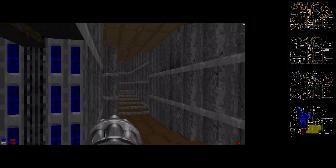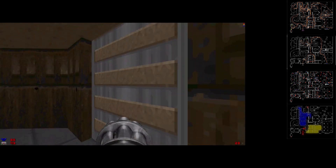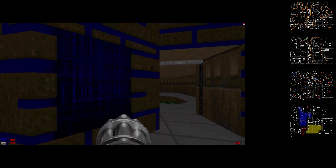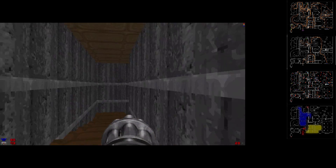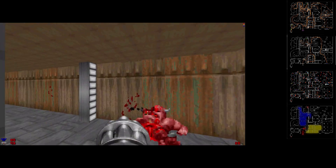That's another thing to keep in mind when you're making your maps — secrets. They really help the player. I'm pretty sure there's a soul sphere in that secret, and the fact that I can't get it really makes the next level worse for me. You literally want to make these maps a living hell.